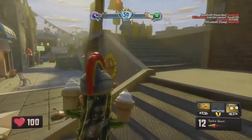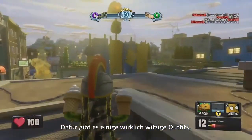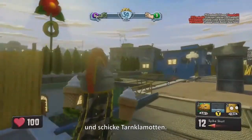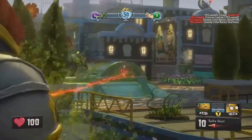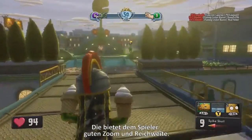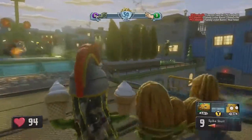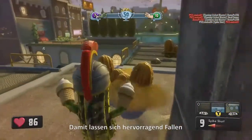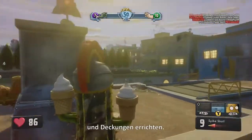Now we're looking at the Cactus — this one's got some pretty funny customizations: a pretty crazy hat, ice cream cones for hands, and some pretty neat camouflage. Her primary weapon is a Needle Shot with good zoom and good range. There she is deploying the Walnut Barrier and some Potato Mines — those are great for creating traps and cover for yourself in a pinch.